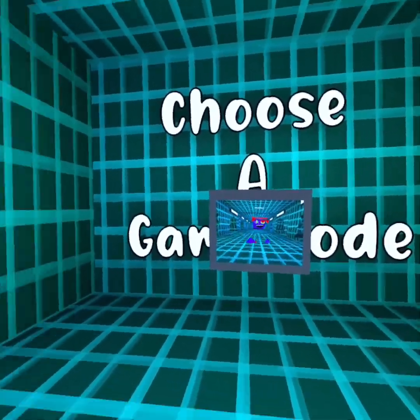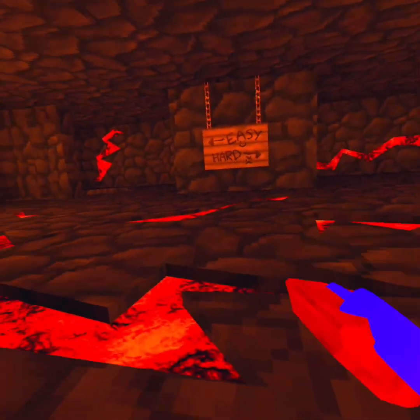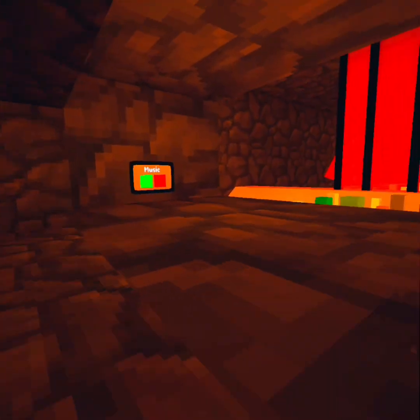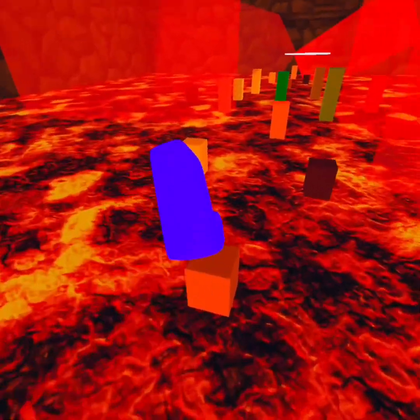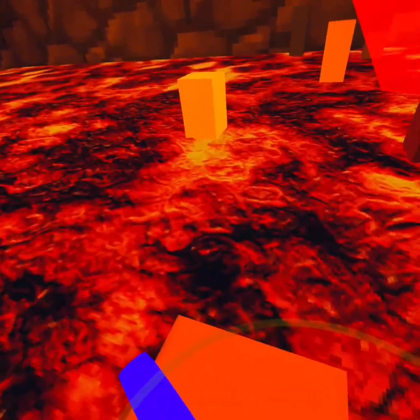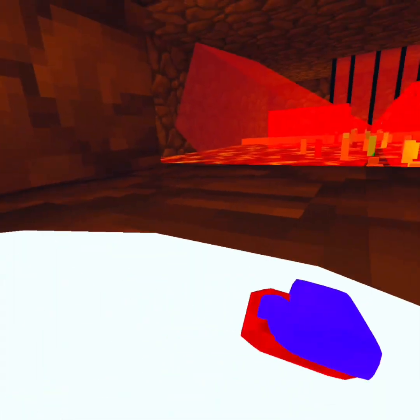Now for our last two badges, we're going to be wanting to go to parkour. For this, we're going to be doing easy and hard, but I'm going to do easy first. Don't touch these things — you will die from them. And when you walk through here, you should get the badge.